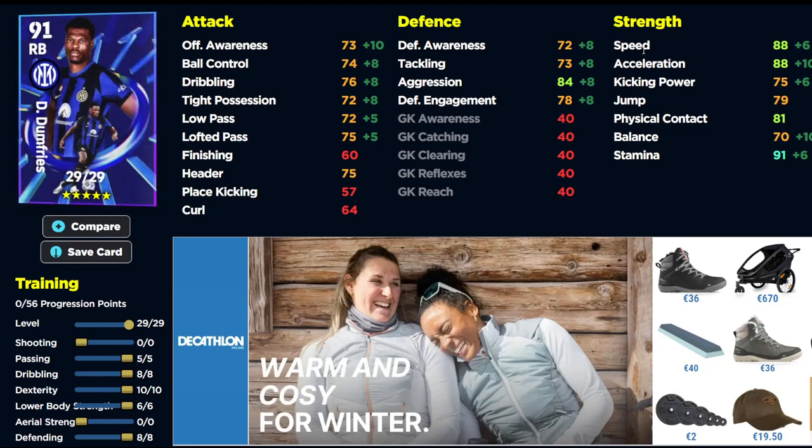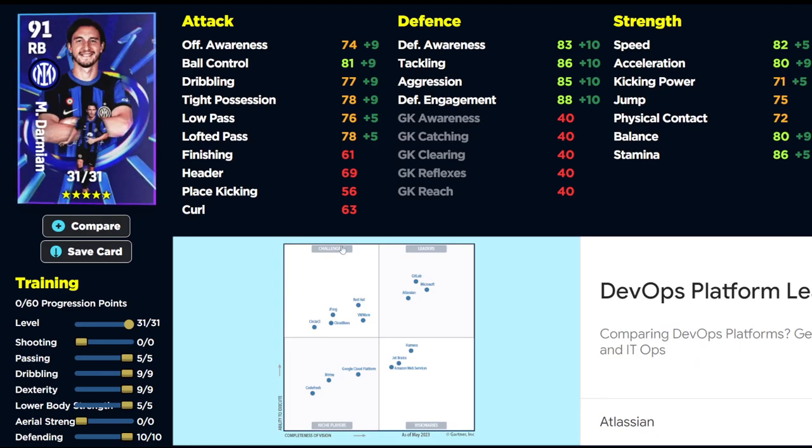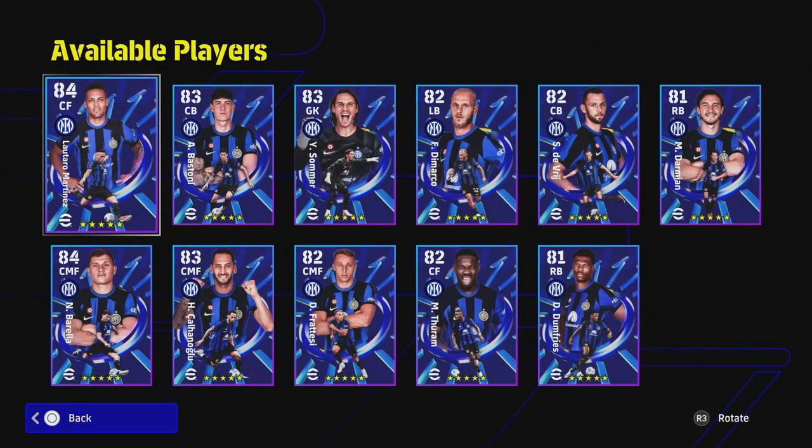Last but not least, Dumfries is down as your right back. You'll get 90 speed and acceleration with the boost, 90-plus stamina, dribbling, passing and defense — it's a very solid card. But I still think you need a really solid defensive right player or defensive left back, and neither Dumfries nor Darmian really do that, so for me they are a bit of a miss.